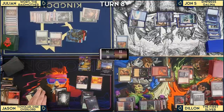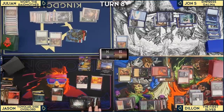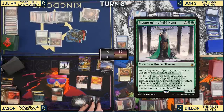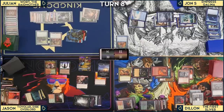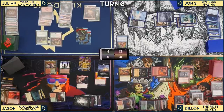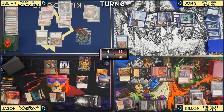The table realizes they've lost leverage. Jason casts Master of the Wild Hunt and his commander again. Jon has one chance — but passes. Dylan draws and passes. Jon realizes he can't pay for Smothering Tithe with War's Toll preventing him from tapping one land at a time. The table counts ten mana needed. Julian draws into Avenger of Zendikar.